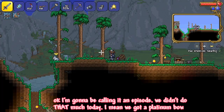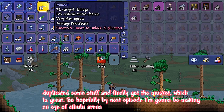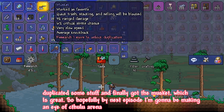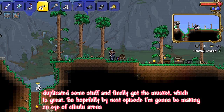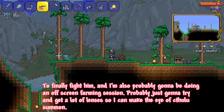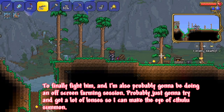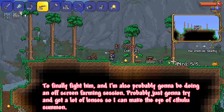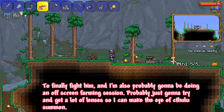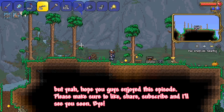We didn't do that much today — I mean, we got a platinum bow, duplicated some stuff, and finally got the musket, which is great. So hopefully by next episode I'm going to be making the Eye of Cthulhu arena to finally fight him. I'm also probably going to be doing an off-screen farming session, just trying to get a lot of lenses so I can make the Eye of Cthulhu summon, because I doubt he's going to spawn randomly right now.